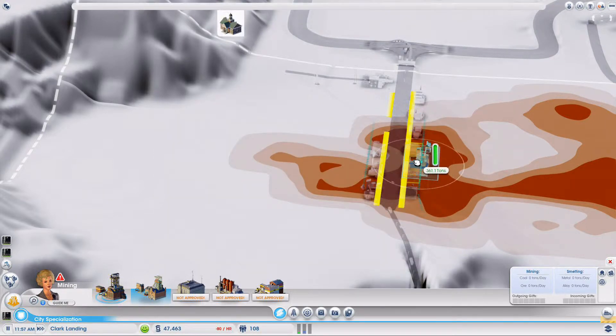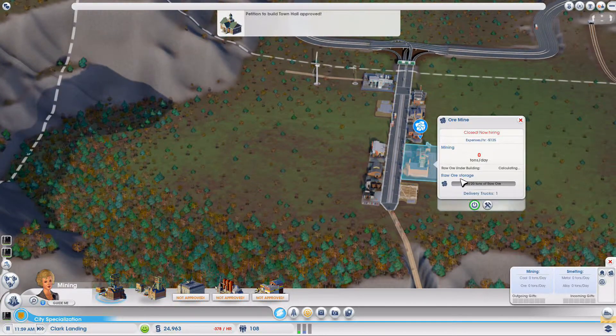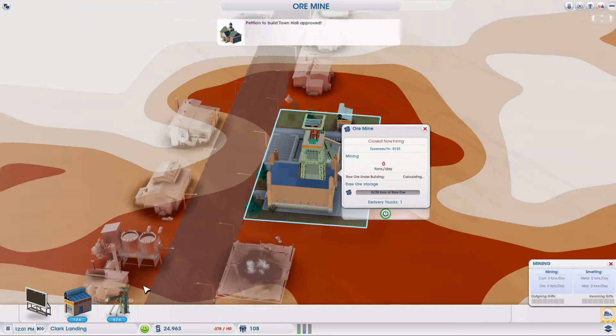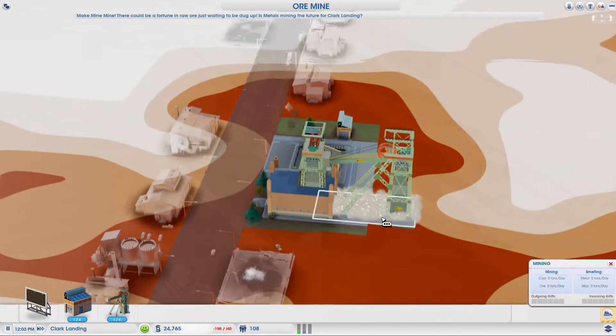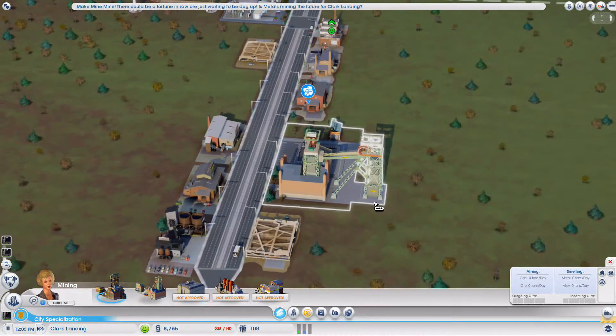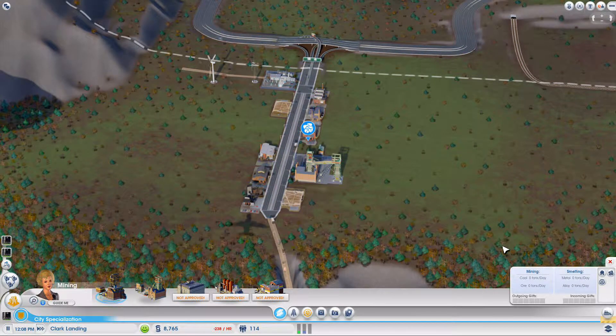What's the maximum loan you can take? I just made the ore mine and I want to upgrade it. The maximum loan you can take out is — well, at one point you can loan 300,000 simoleons — 200,000, yes.